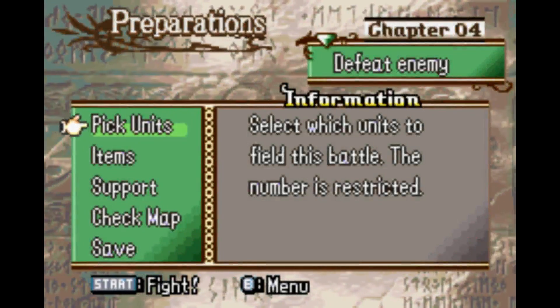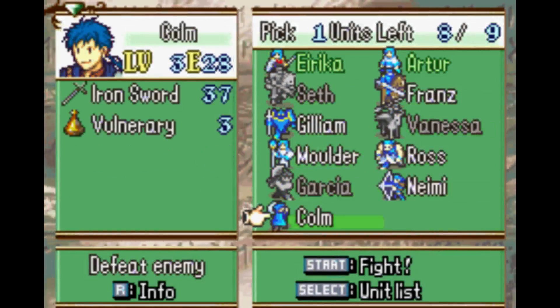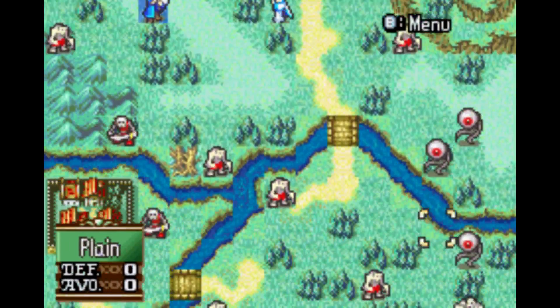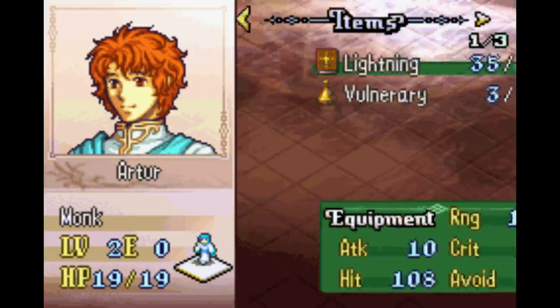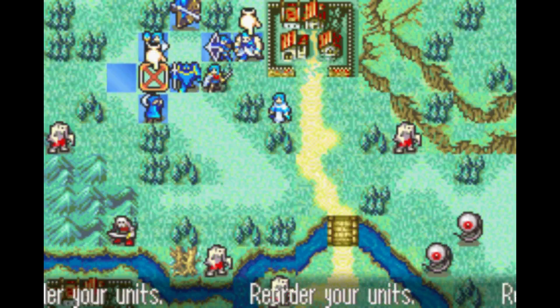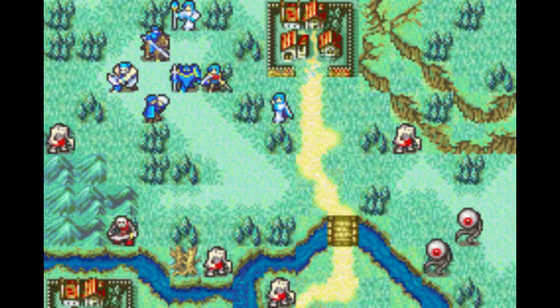Now that's out of the way, the preparation screen. This also allows us to check the map. The main part of Sacred Stones is monsters — that's really all you need to know. We get our first magic unit here. The magic triangle: Light beats Dark, Dark beats Anima, Anima beats Light. I believe that's how it goes.